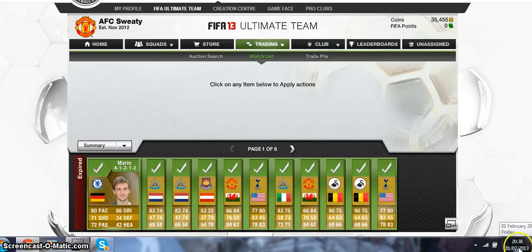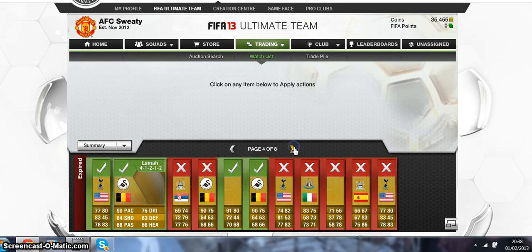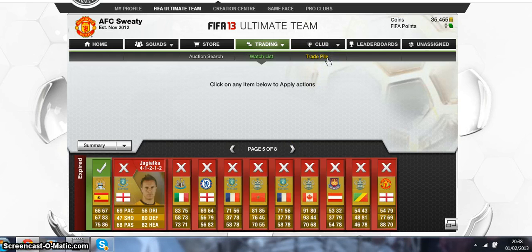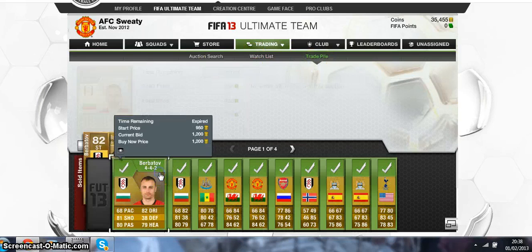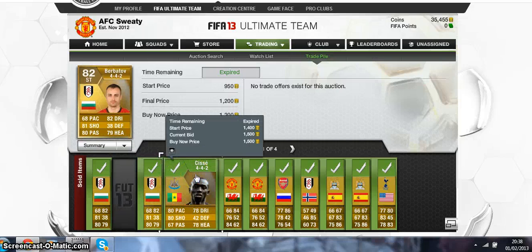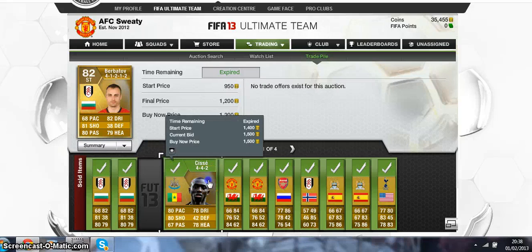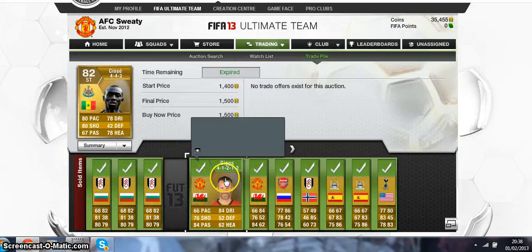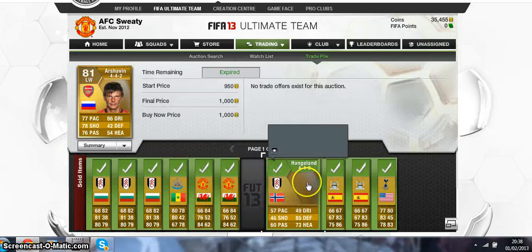Hey guys, it's been about an hour — it's now 8:38. I've won a bunch more stuff in my watch list to restock the trade pile when things have been bought and emptied. Let's go to the trade pile and see what's sold. As you can see we've got at least a page of stuff that's sold. Berbatov sold for start price and then for his buy it now price — and again for his buy it now price. I picked up a Cissé cheap which sold for 1,500. Giggs sold — a couple of Giggsies sold, so small profits on those.